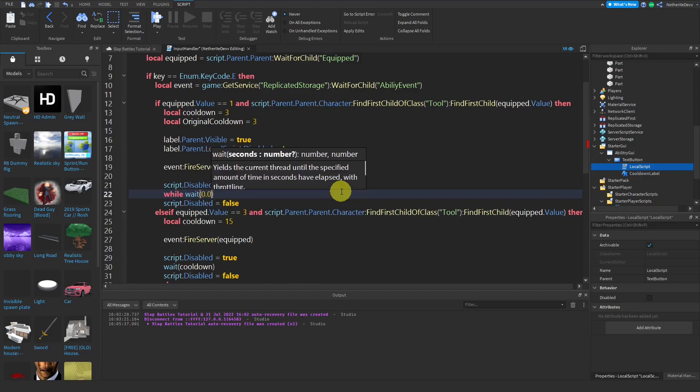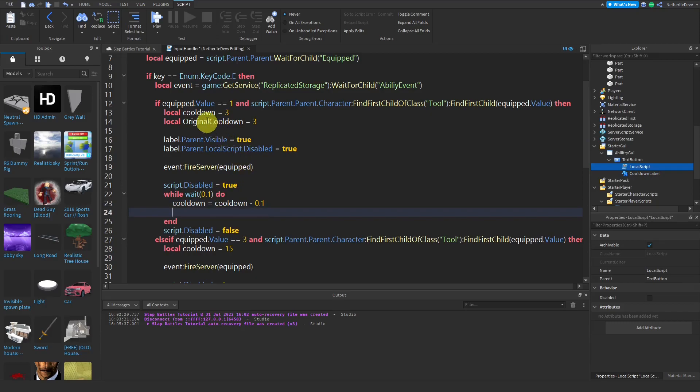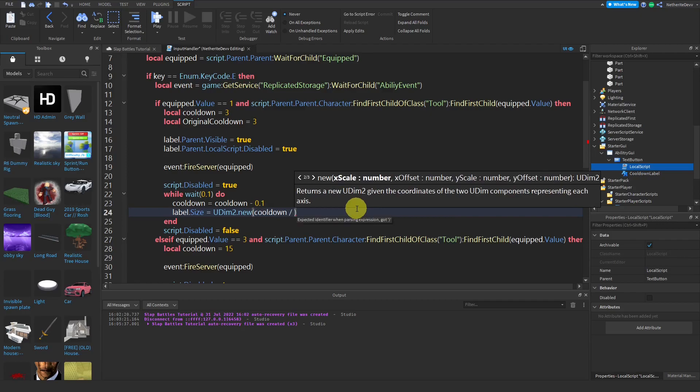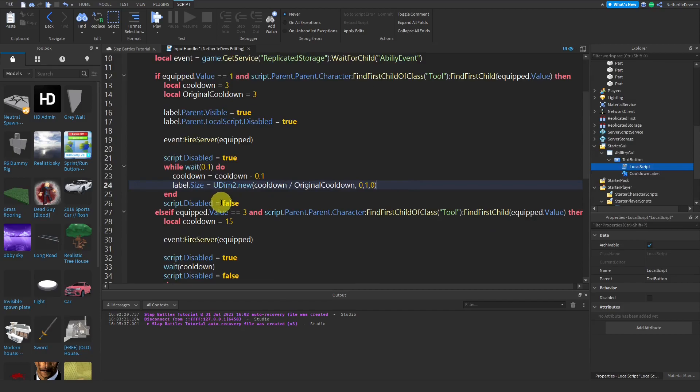Replace it with a loop: `while wait(0.1) do`. Inside: `coolDown = coolDown - 0.1` — so every 0.1 seconds the timer counts down from three. Then set the GUI size: `label.Size = UDim2.new(coolDown / originalCoolDown, 0, 1, 0)` — dividing cooldown by original cooldown makes it shrink as time passes.